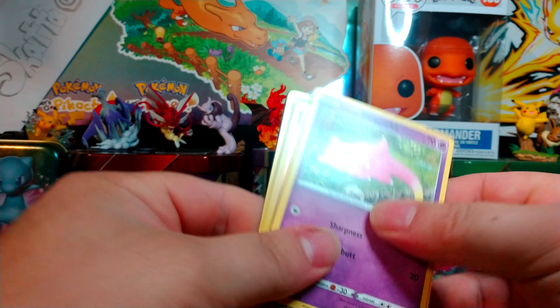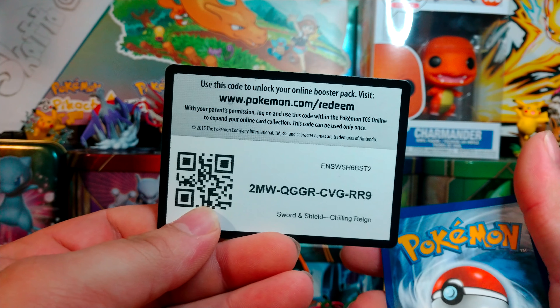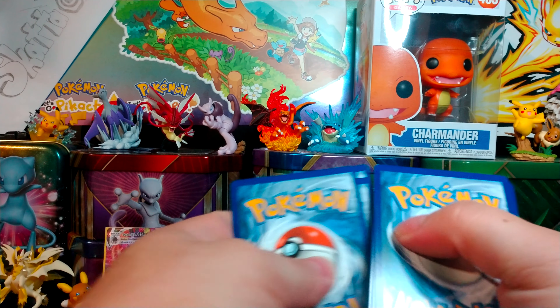We got a Trainer Peon, Rolycoly, Crushing Gloves Trainer card, Snover Single Strike, Blitzle Rapid Strike, Gastly, Koffing, Delibird bringing some presents, Trainer Caitlin — Reverse Rare. And then Shadow Rider Calyrex VMAX Full Art! Dang, that looks nice. And an energy card. Already have way better luck than last time.